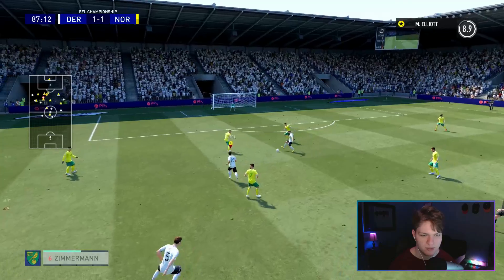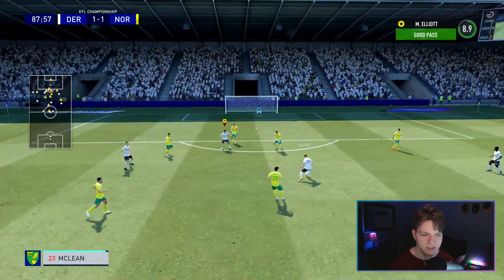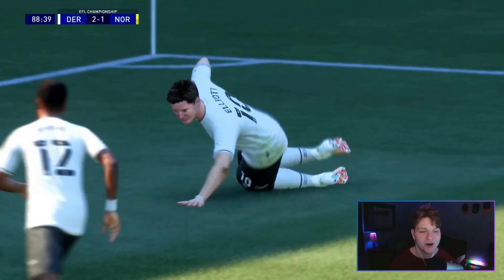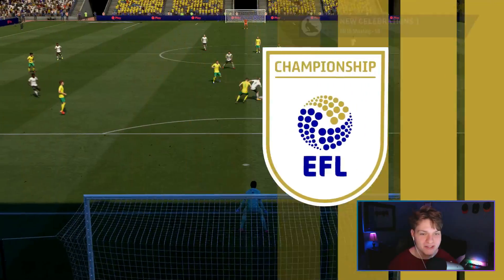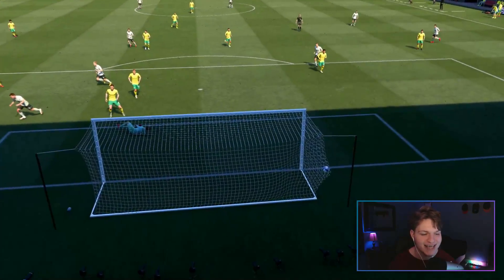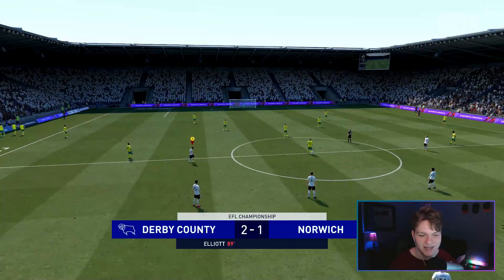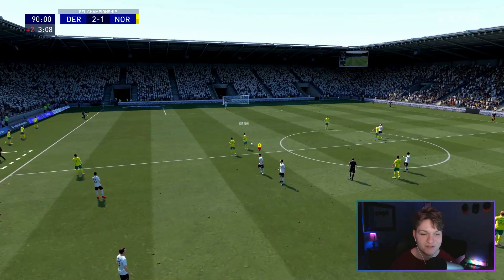We are going to pick this up, play that to Waghorn. Going to try and make a run. Play us in, for the lead - we put that in! What a finish for Matthew Elliott. This man is on fire and that might be the winner in this game. Waghorn, Matthew Elliott - this combo is deadly. 17 years old, finishing with composure. Eight goals in the championship. 89th minute - that might be the winner. If we can hold on to this lead. And that is full time - we beat Norwich 2-1 at home! What a win that was.